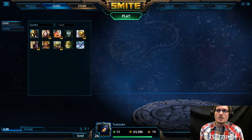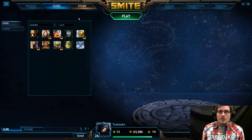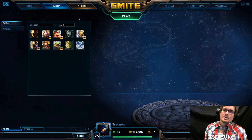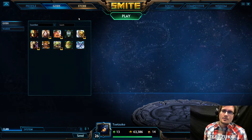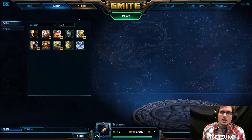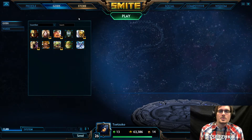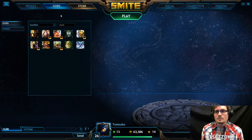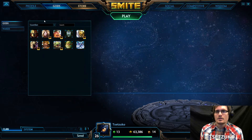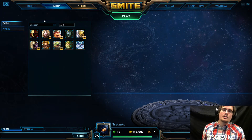The final role is a Guardian. A guardian essentially is your tank character. The majority of the time their damage is going to be magical, and the majority of the time they don't really do a lot of damage. Their primary focus is on their ability to crowd control their opponents, disrupt the enemy team, and set up kills for the other players on your team. And those are the five roles in Smite, and the basic idea of what each one is built around.